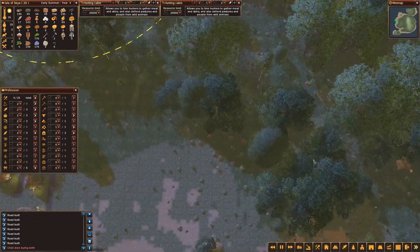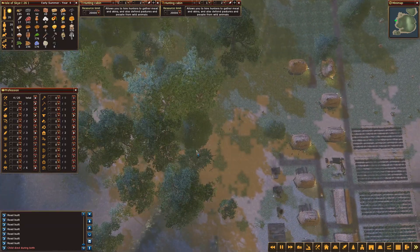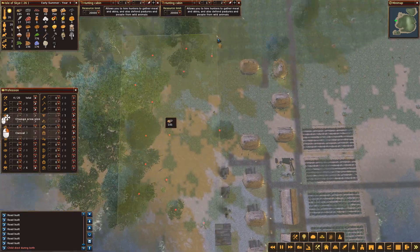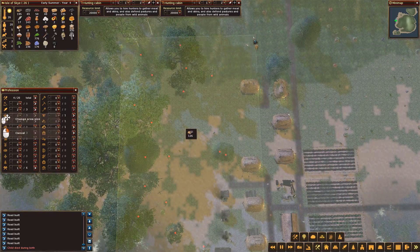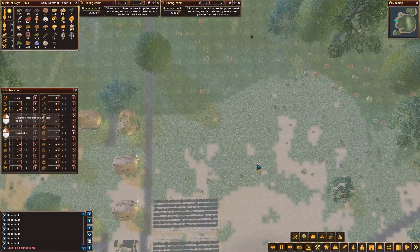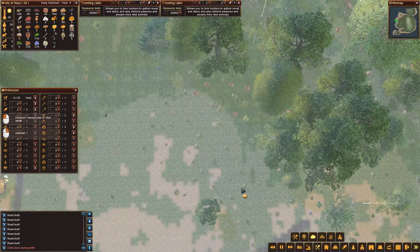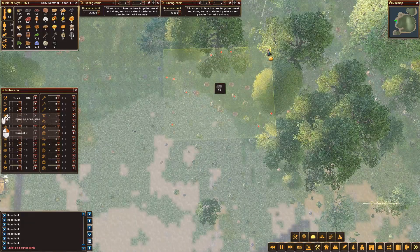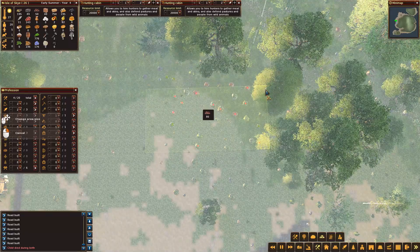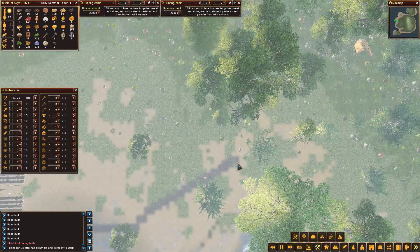Let's get some trees harvested first. We're going to take trees from this side and get about 150 wood. And while we're doing that, let's bring in some stone and ore as well — 80 stone and 60 ore. That'll do. So we've got some resources coming in.